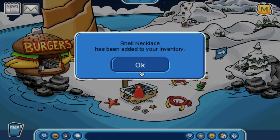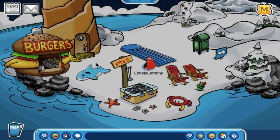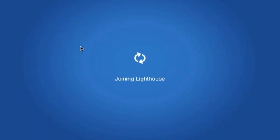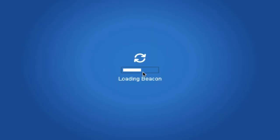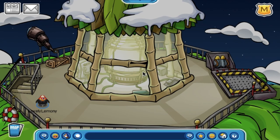Anyways, at the beach there is a free item you can get and it's the Shell Necklace, which is pretty cool. Also the Ski Lodge isn't decorated, but I actually just saw a few penguins online there, which was really cool, and they're even playing Find 4, which officially confirms that's implemented in this game.